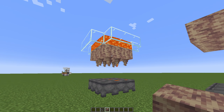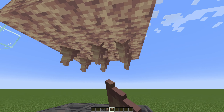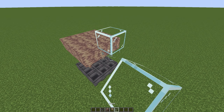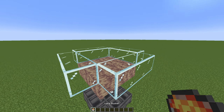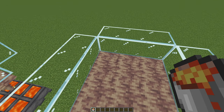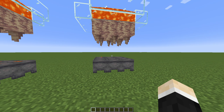Ten blocks above the cauldrons, place nine dripstone blocks, and then nine dripstone hanging from the dripstone blocks. Take out some glass and build some walls on the sides so the lava doesn't fall out. Then we will also need nine buckets of lava, because these have to be source blocks. So place the lava in here. And now that's farm number three — the simplest farm on the list.